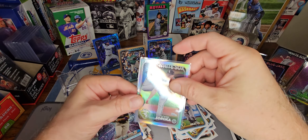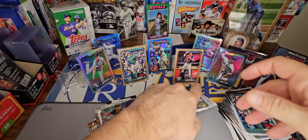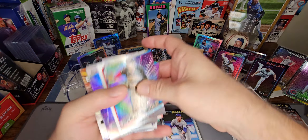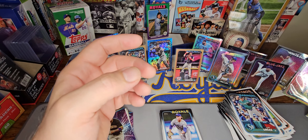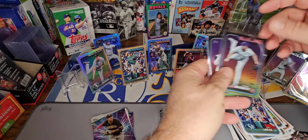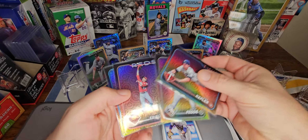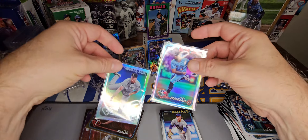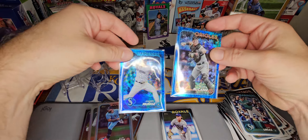We got three holiday parallels. We got a blue to 999 and a gold to 2024 in each box. Here's our pile of Royals and rookies. Here's our pile of inserts — nothing crazy, no parallel inserts to speak of. This is our good rookie pile — we got three or four. Our holiday parallels were all base, and we didn't get any of the big rookies. In fact, we didn't get any rookies on our parallels or rainbow foils.